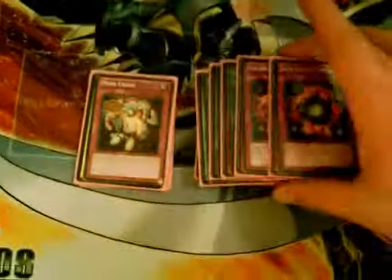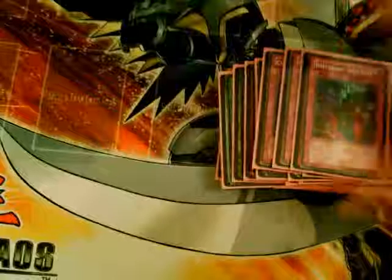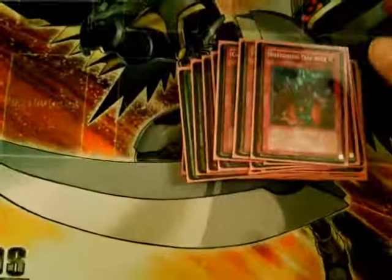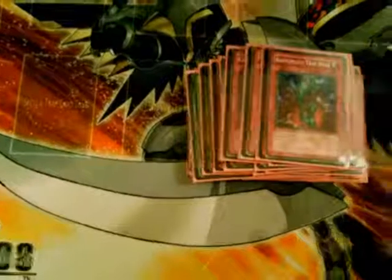Now, traps — there's like seven in the deck. Two Deck Devis, shuts down a lot of the meta. One Mind Crush, because of all the Drag Downs and the Deck Devis — you will be knowing your opponent's hand for most of the duel, hopefully. Two Call of the Haunteds and two Bottomless Trap Holes. That's it for my Dark World deck. Like I said, it's pretty basic. Hope you like it. Comment, rate, subscribe, whatever. See you next time, YouTube.